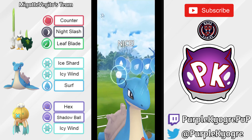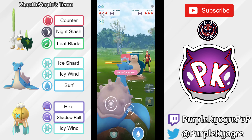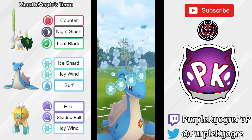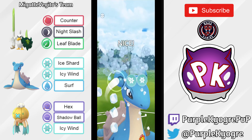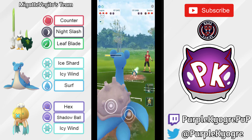It looks like this Lapras is best buddied. I'm not sure if it's benefiting from that boost or just has the ribbon. Taking a look at Lapras with the Legacy moveset — Ice Shard, Ice Beam — and it also has Surf. So Ice Beam is going to faint that Snorlax.